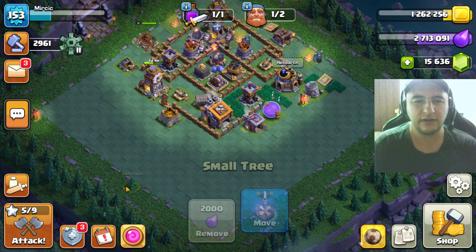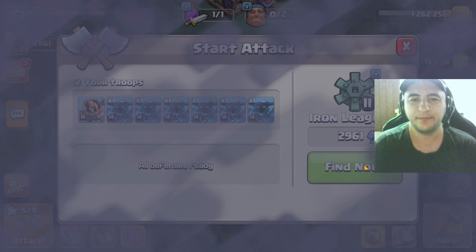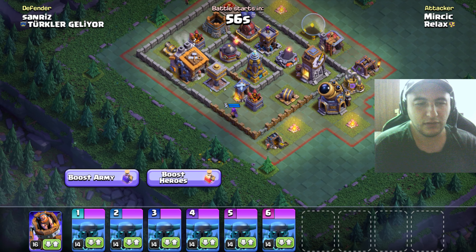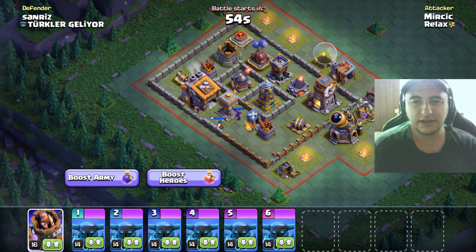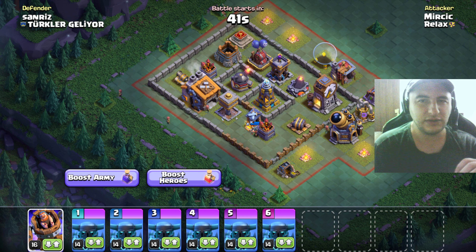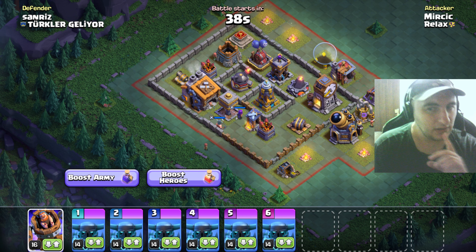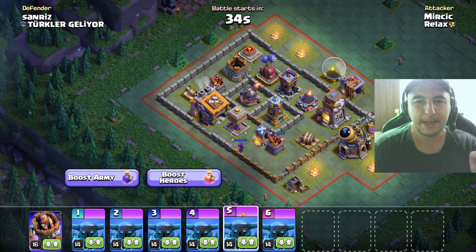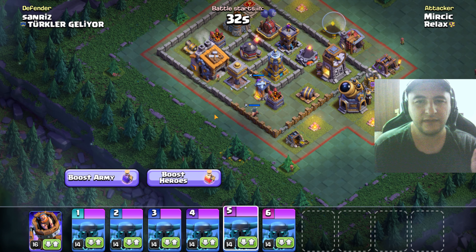What do we have? We have an obstacle here. At the very start to secure those four stars - one option is to use air troops because it's really light on air defense. But that can be deceiving because I think this Tesla is going to shred those balloons a little too much. So I'm gonna stick with Packas. I think they can add the value I want.